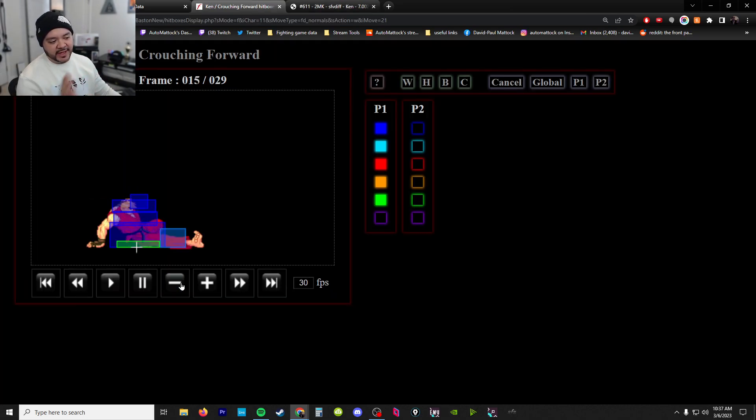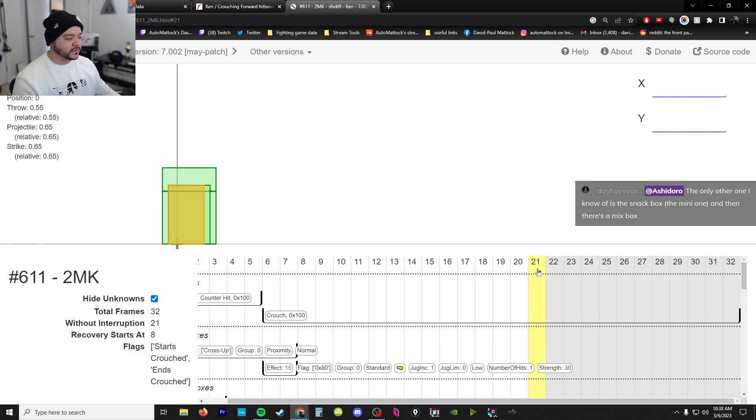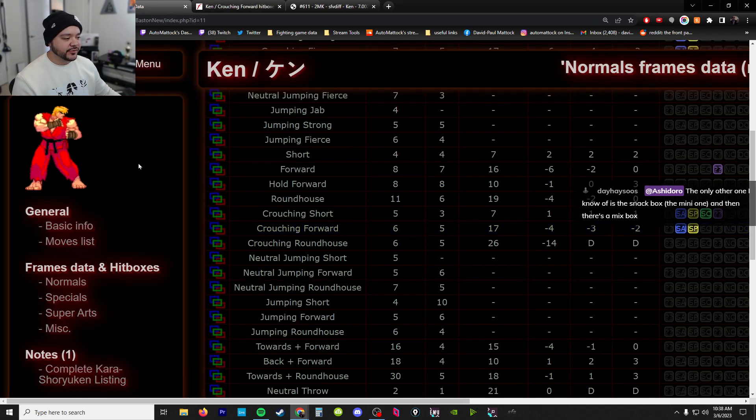It's not just about the hurt box itself, but about where Ken is actually existing. In Street Fighter 5, the character begins way back here - it goes forward a little bit, but it goes backwards and doesn't have much more to go back from where it started.